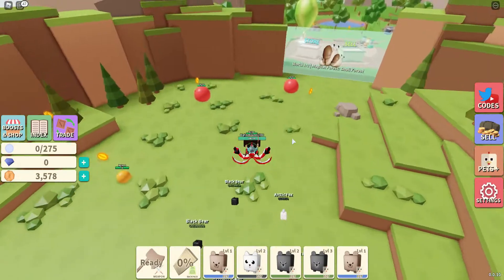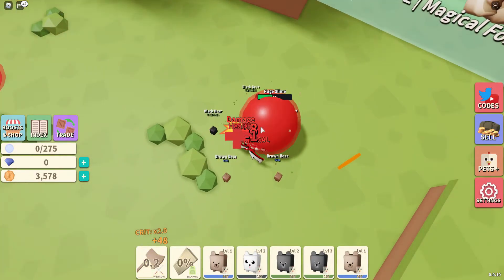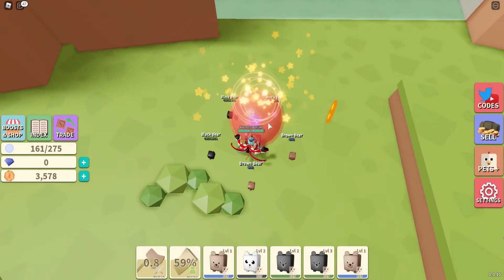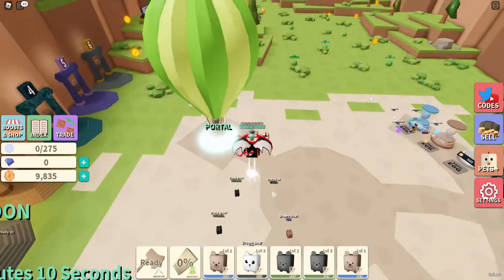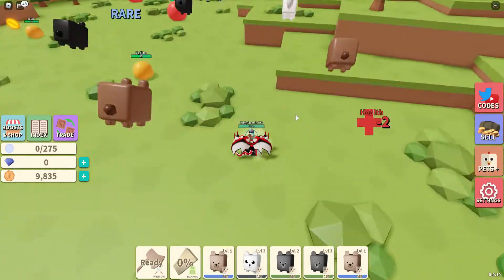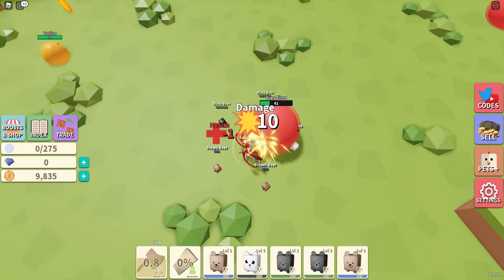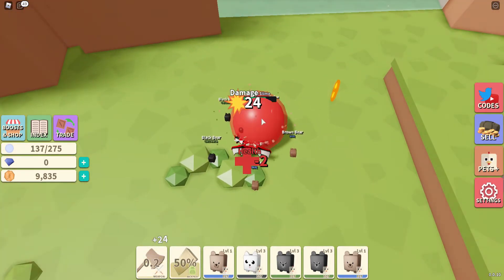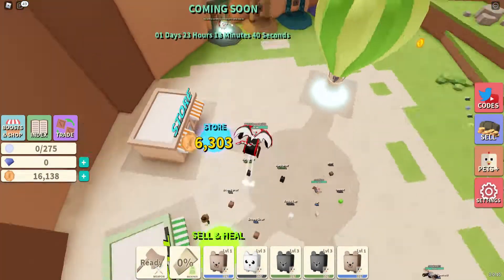Now we can beat this guy down easier. We're still gonna get 10,000 from selling, so we'll only have to sell nine times and then we could get into the new area. I beat him way faster that time — I can't wait till I can one-shot these dudes and farm them. 6,000. 11,000 for that. Look, it's 11 minutes — that's the time of the video right now. That's it, exactly 50.